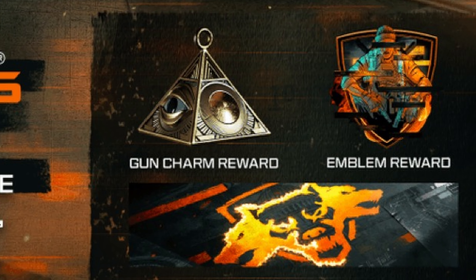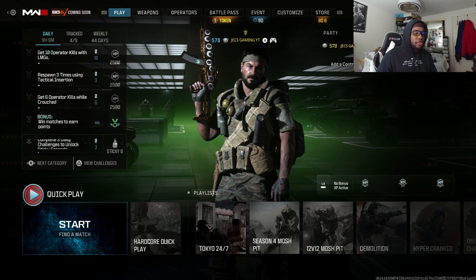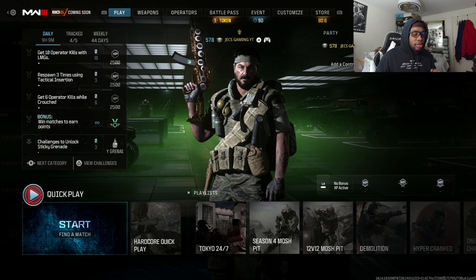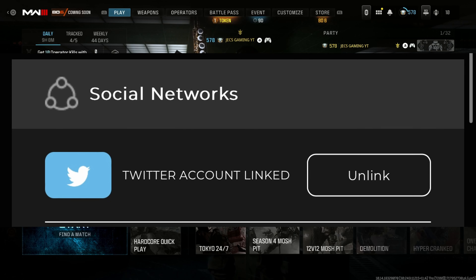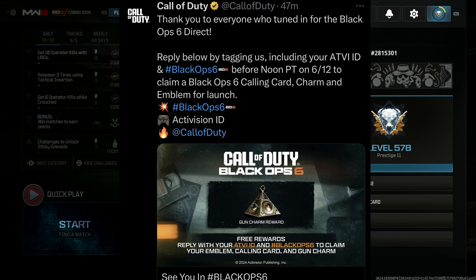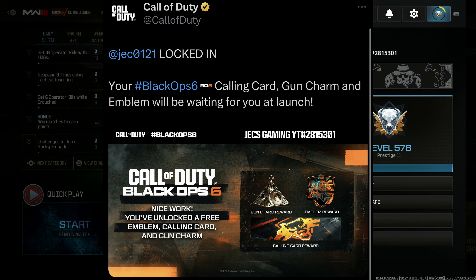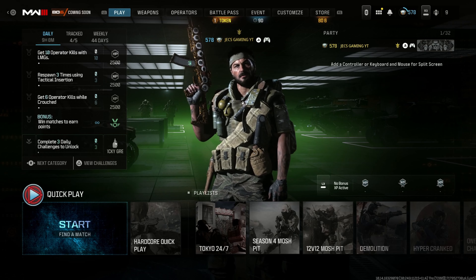There is a calling card, an emblem, and a weapon charm that you'll unlock instantly once Black Ops 6 releases. All you have to do is go to Twitter, link your Twitter account to your Activision account on the Call of Duty website. Then find a specific Call of Duty post on Twitter, reply to that post with your Activision ID, hashtag Black Ops 6, and tag Call of Duty. You'll get a confirmation saying you're in, and a notification from Call of Duty confirming you'll receive your calling card, emblem, and weapon charm once Black Ops 6 launches.